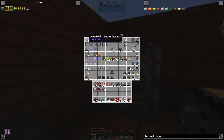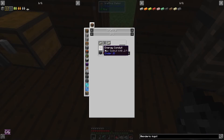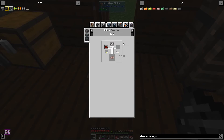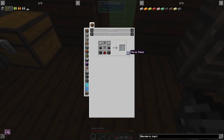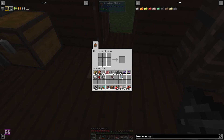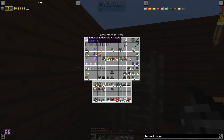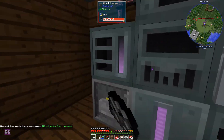So it only needs these components. We need industrial machine casings — which I should have made, and yes I did. Then we need two energy converters, which use conductive iron — that's redstone and iron. I actually already made one on cam, so I just need two more. There we go — now we can make it. This one holds 400,000 RF, which is awesome.